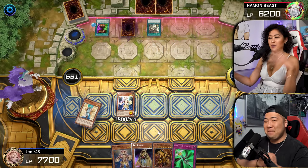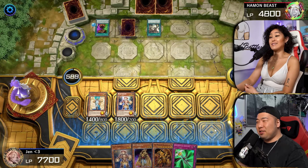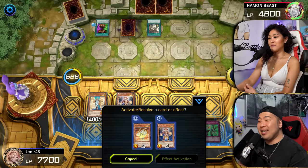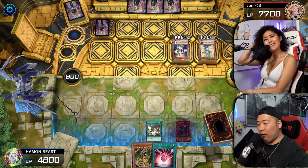You guys kind of see — if you guys know these cards, you guys know what my strategy is. It's pretty simple. Like these decks have to be pretty simple. So Jen's strategy seems like it's just to summon as many monsters to the field as possible and then go for Ra. Yeah, okay.